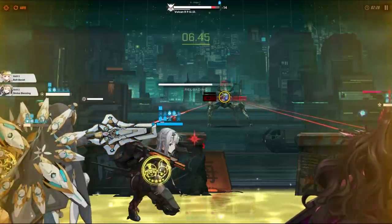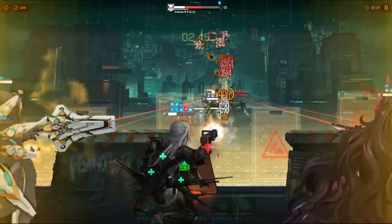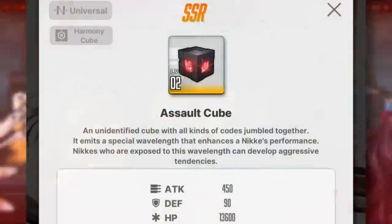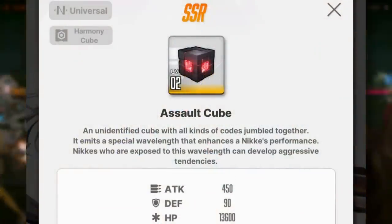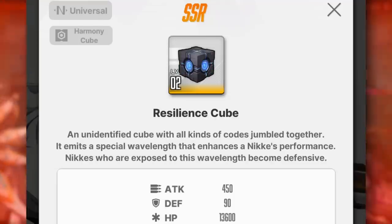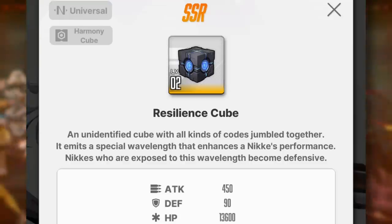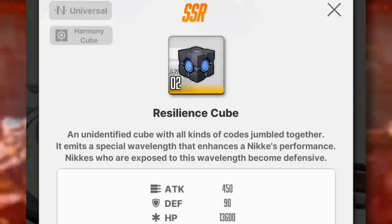For the next part, we will be going over some things you can do to maximize your Moderna's utility and damage. The most important thing you can do to improve her damage is by using a Harmony Cube. The Assault Cube, which will increase her hit rate, is generally the best option for Moderna — putting this on Moderna will actually give you a pretty significant damage increase, so I highly recommend you try this out. The Resilience Cube is an OK alternative, giving you a bit better reloading speed, which can help you keep the stacks from your Skill 1 more consistently, but I would still recommend the Assault Cube over this one.